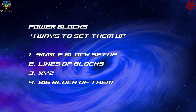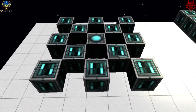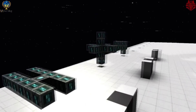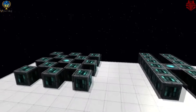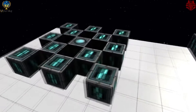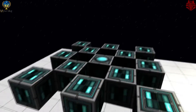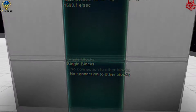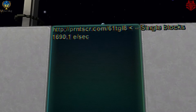We're going to go over each one, starting with the single block setup. In this example we have 12 power blocks — all these examples use 12 blocks. With single block setup, they're just individual blocks not touching any of the others on the sides. Corners don't matter. There's no connection between blocks.